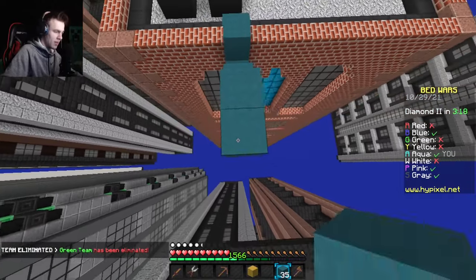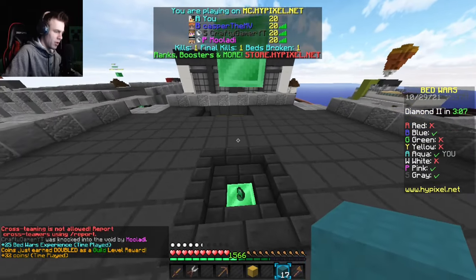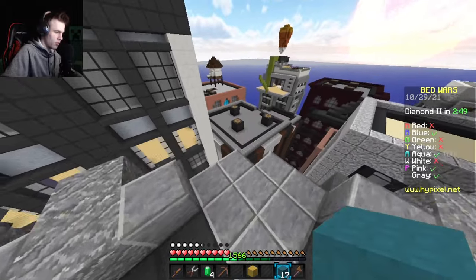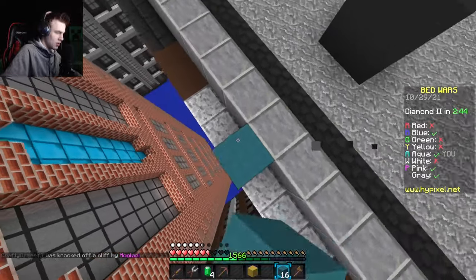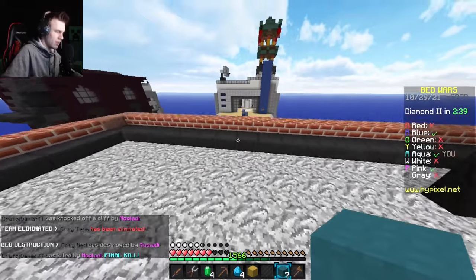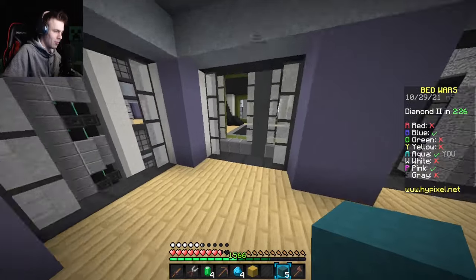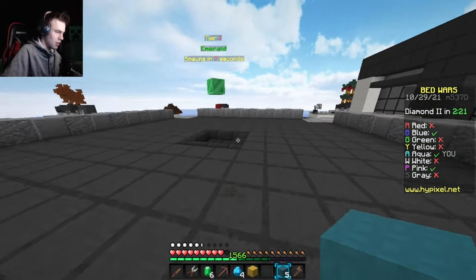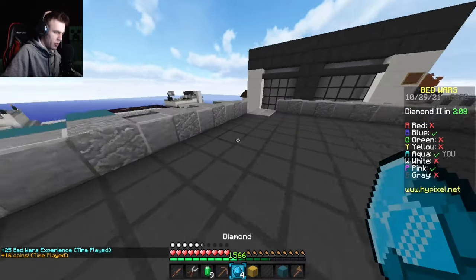Rooftop is a great map to do this challenge on because once you get to the diamond gen you can get to most places without placing very many more blocks. I'll have to place some heading to the emerald gens, but once I'm here I can place minimal blocks. For example I'll jump down here — it's a lot of fall damage but fine — and I can run over here as well to fight blue.